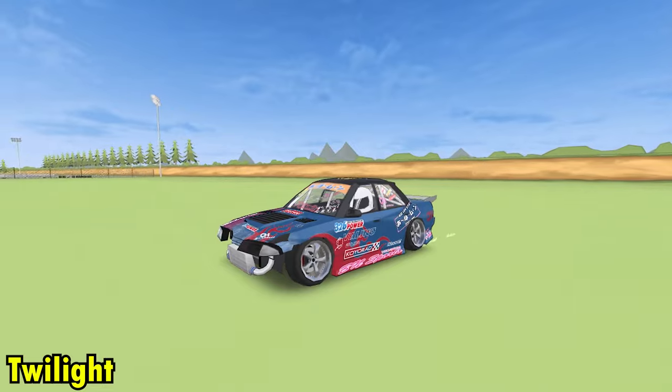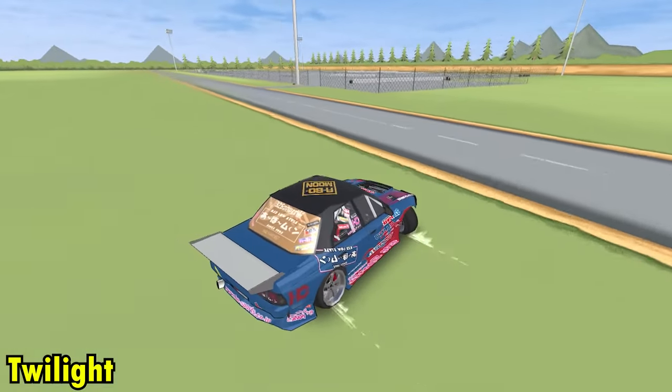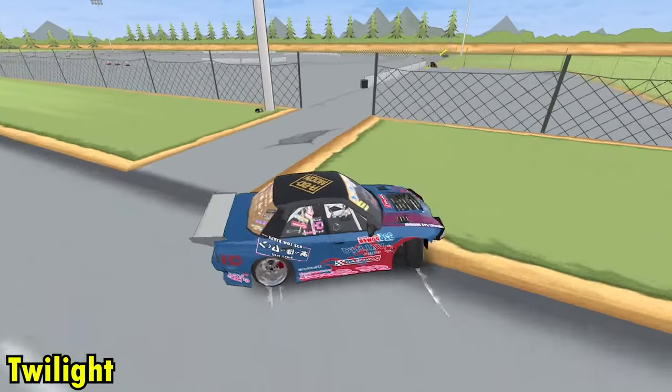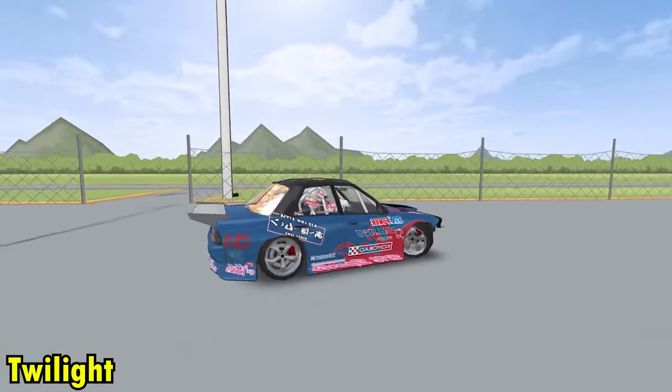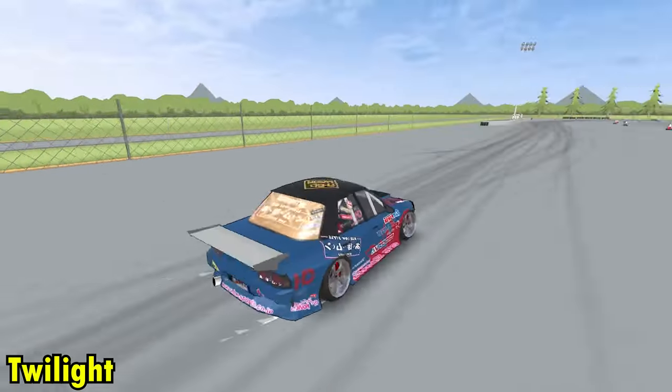Next we got Twilight with an R32. Did you know this Skyline is based on a real-life Japan drifting car? Yep, this Skyline also exists in real life. Whoa, look at that 360 — that was so tight between those fences, and he just kept drifting, sending it off.